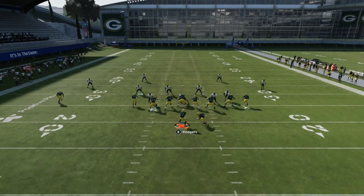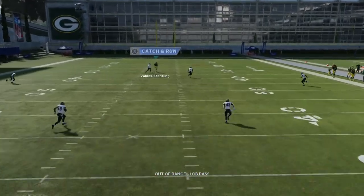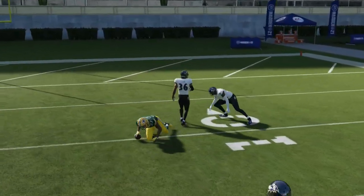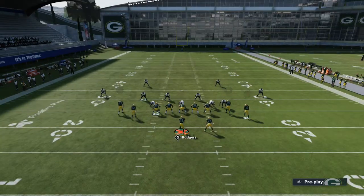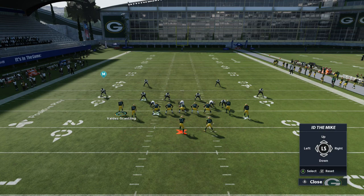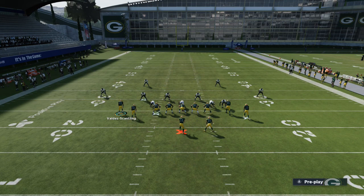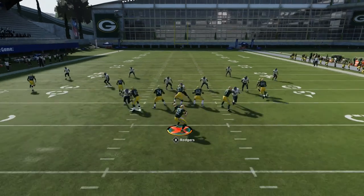We're just gonna snap it and show you. You see how the out routes keep the safeties down, then we can bomb it right over the top and get the completion. The out routes on the two slot receivers are gonna keep the two top safeties coming down because they feel like there's nothing over the top but they need to guard. So when these safeties stay down, Scantling sneaks behind them.